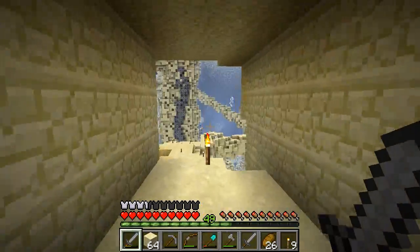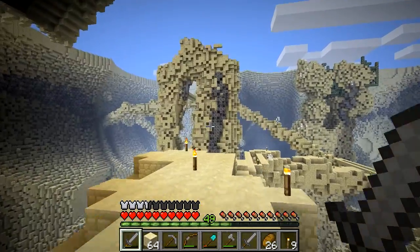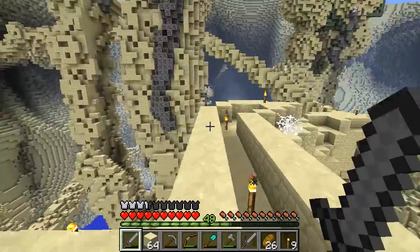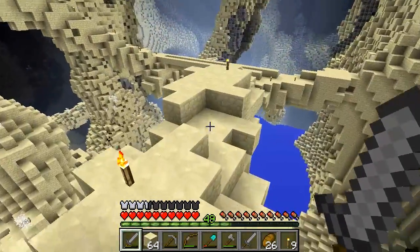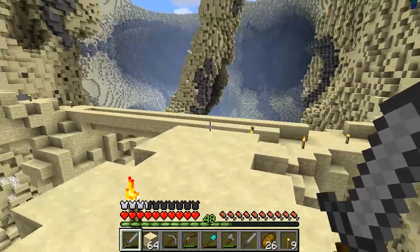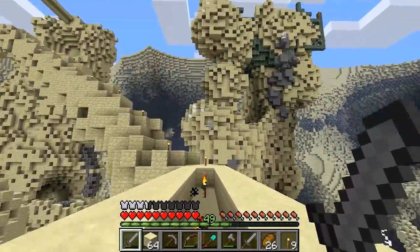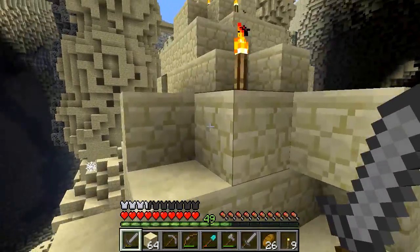Hey everybody and welcome back to Super Hostile Legendary. In today's episode we're going to continue exploring the floating shards. We started this in the previous episode and kind of got up to the top there, had to stop because we ran out of time. We found some random loot chests and spied some ruins from a distance. My objective today is to try and locate more of these ruins and explore some of them if we can.